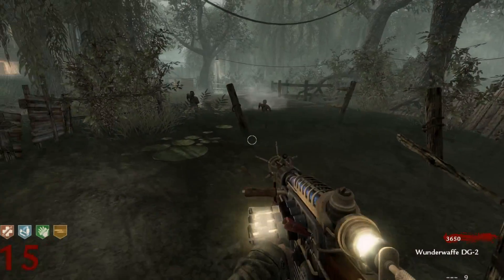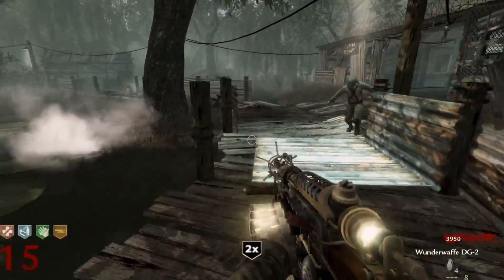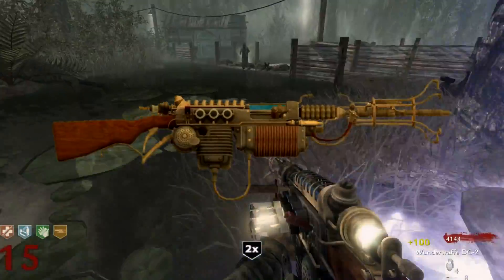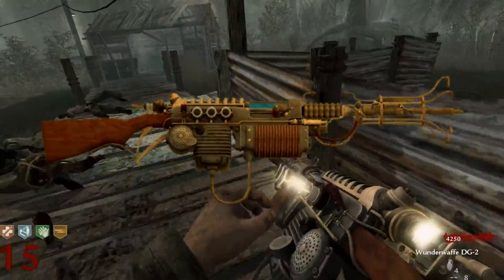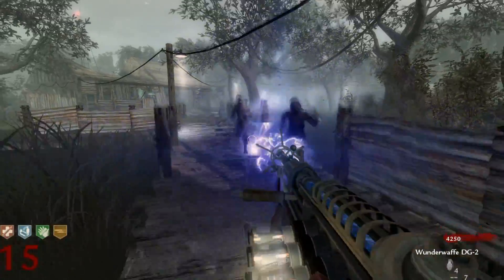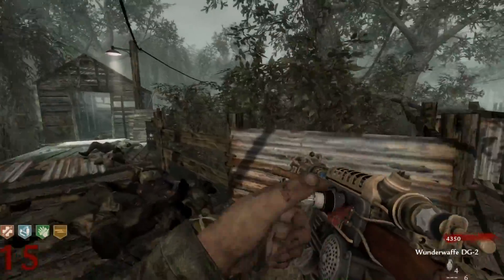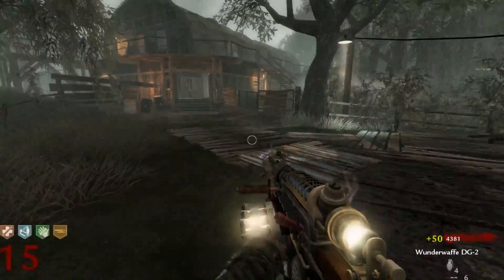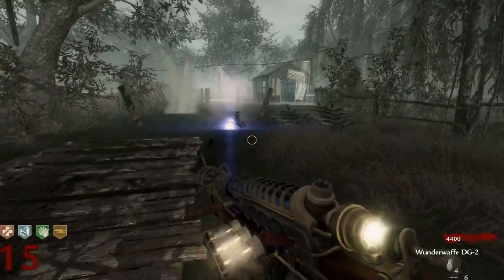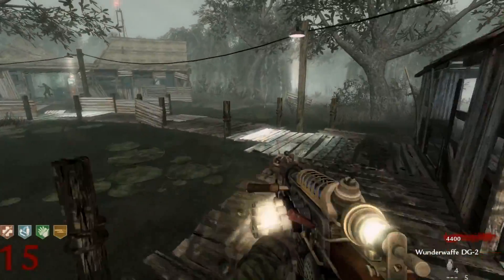Moving over to Shi No Numa, there wasn't really all that much that happened on this map. The big thing that jumps out to me has to be the Wunderwaffe, because the Wunderwaffe is the first wonder weapon that is kind of unique and it's not a Ray Gun — we have the Ray Gun on Nacht der Untoten, Verrückt, Shi No Numa, and Der Riese as well. So every single COD Zombies game has the Ray Gun, but the unique wonder weapons started with Shi No Numa.